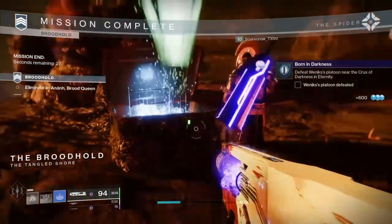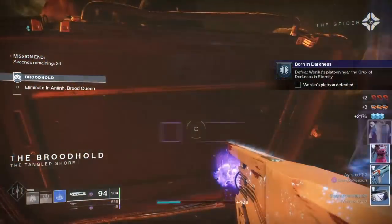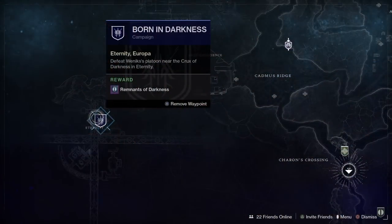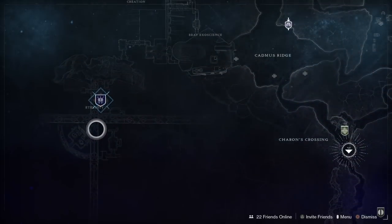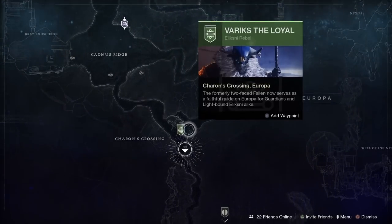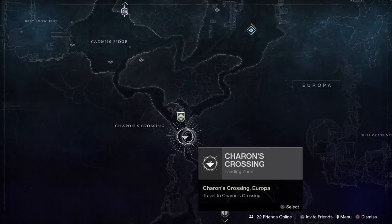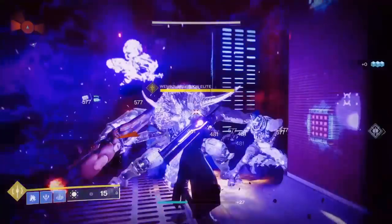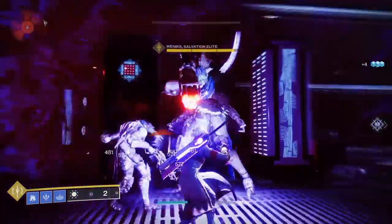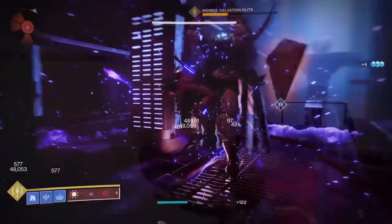After you finish that, the next part of the quest step will pop up and this time we have the Poof Tomb to defeat, ladies and gentlemen. It will pop up right here on the map. It's going to be really easy for you to find right here in the Eternity. We're going to head into Charon's Crossing and just highlight that on your map and it's going to take us to a lost sector where we're going to have to take out this guy.